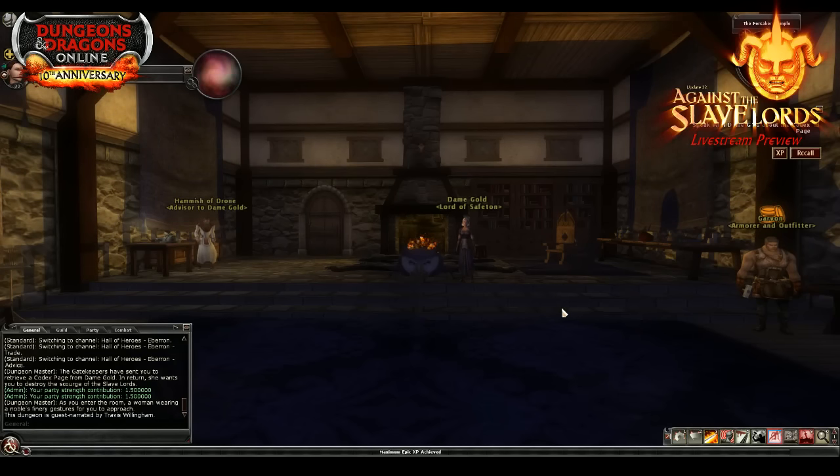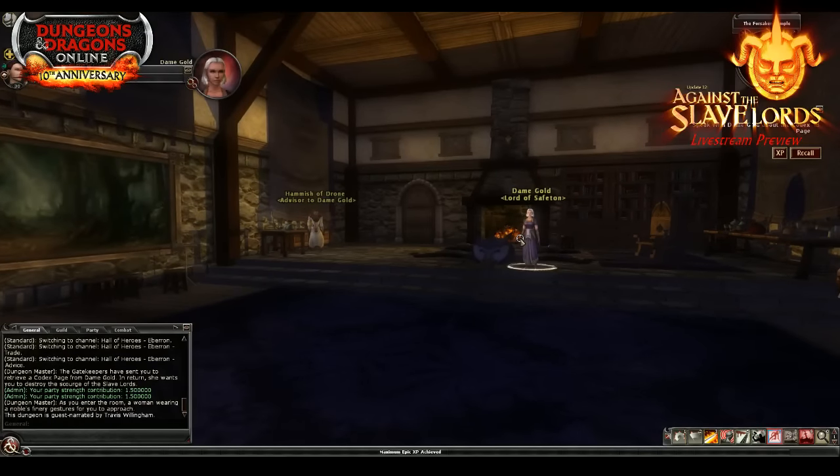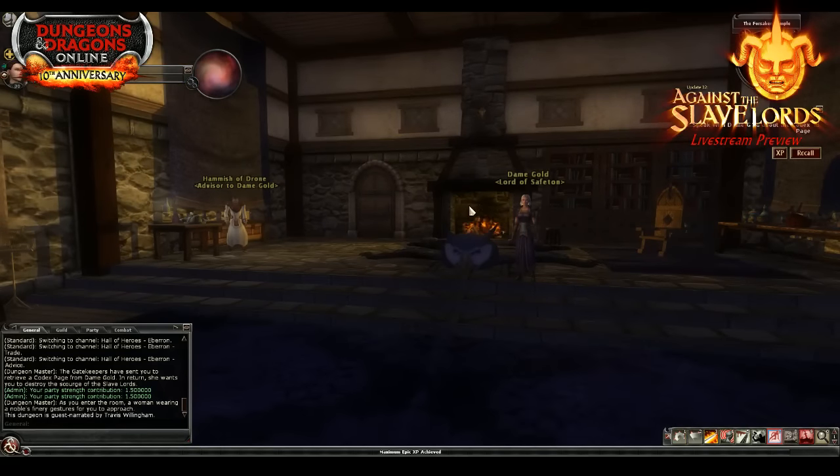Someone asked: do we have to abandon Temple of Elemental Evil to get inside? No — there's no prerequisite or anything like that. You can go straight into both Temple of Elemental Evil and Against the Slave Lords right off the bat. The basic setup is you're investigating slaver activity in the area — people are disappearing, villagers need help. It's a real classic premise.